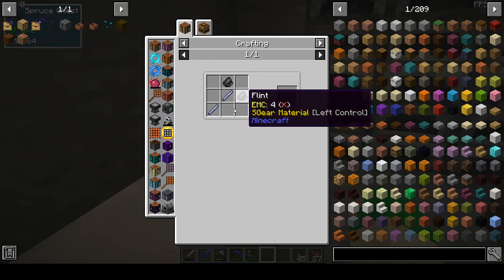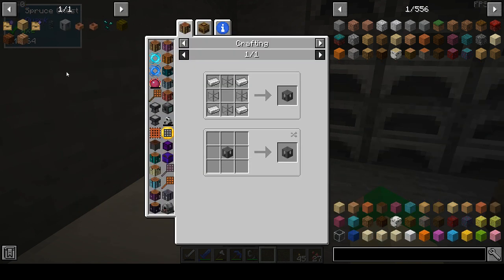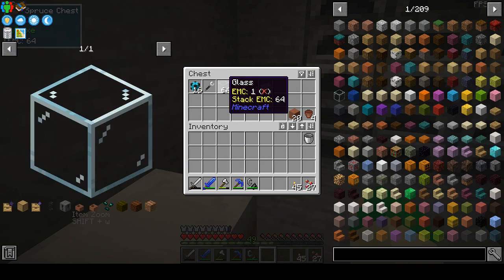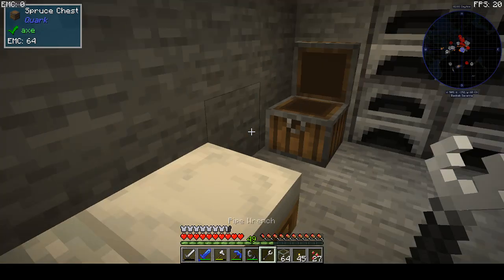I also have a pipe wrench just to connect the stuff and some glass because I found a jumbo tank. The jumbo tank is crafted with iron ingots and singularity tanks, and that's with iron and glass. So yeah, let's start with this stuff.